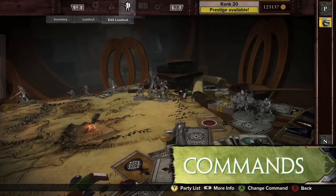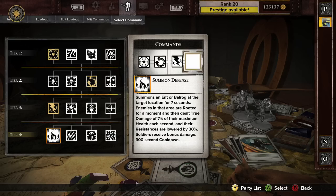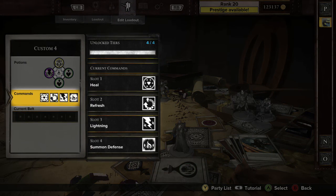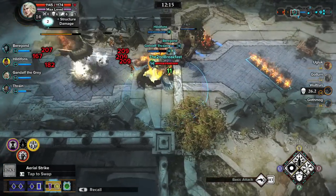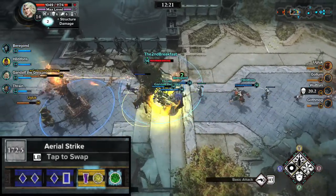Commands are special powers that a Guardian can call upon. Commands can range from heals to powerful spells that summon Ents or Balrogs to the battleground. Up to four commands can be slotted and are activated with the left trigger, but some only become available as a Guardian levels up in a match. Only one command can be used at a time. More powerful commands have exceptionally long cooldowns and must be used wisely.